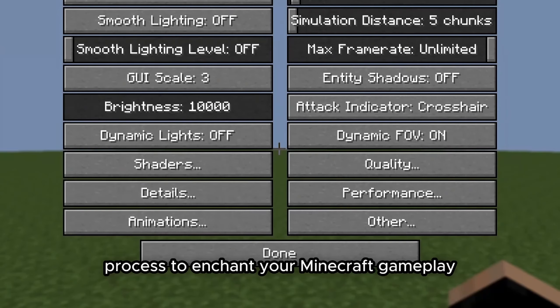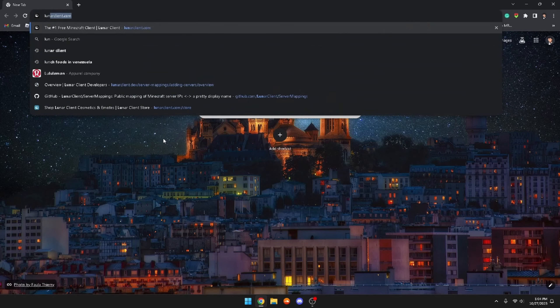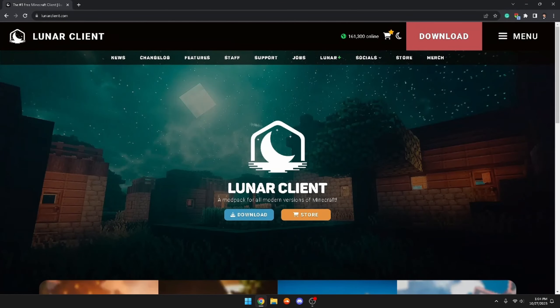How to get more FPS in Minecraft. This method gives over six times the performance of vanilla, and I'll be walking you through the installation process to enhance your Minecraft gameplay. I will also be putting it to the test between vanilla Minecraft and this insane client.